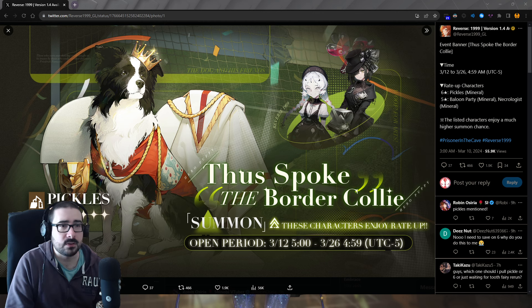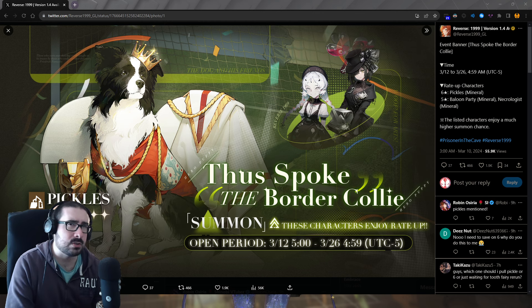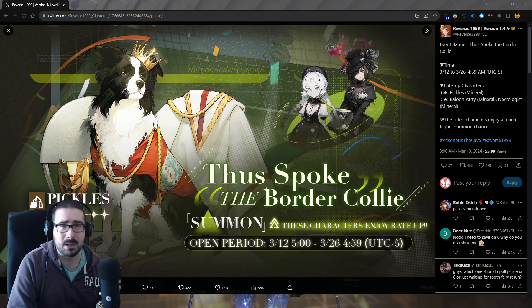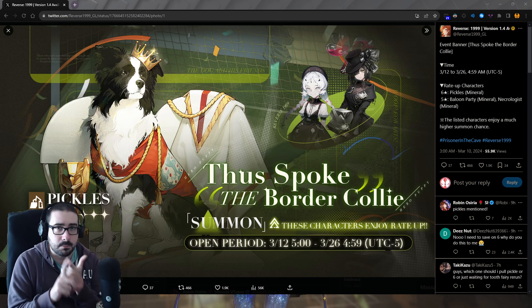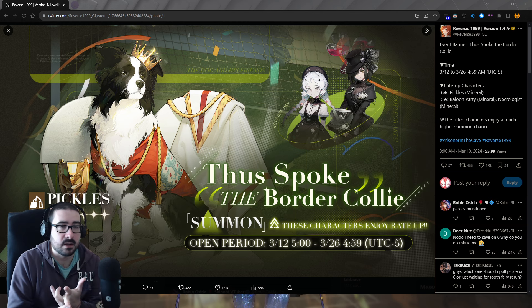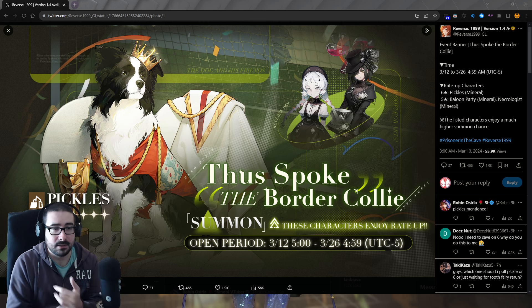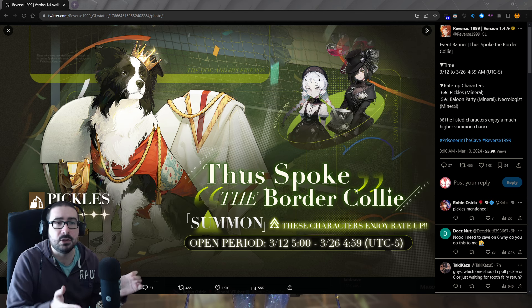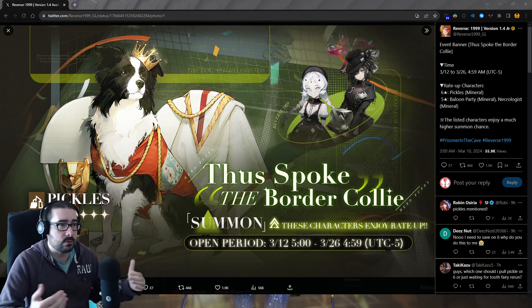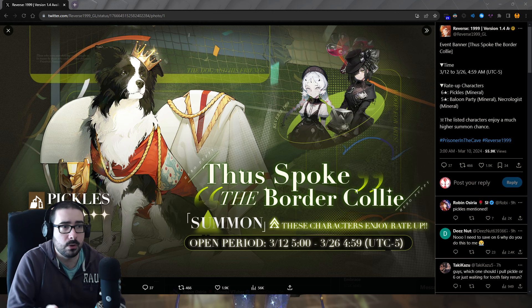I wouldn't summon on it. You can still do two or three star Incantation instead of pulling for Pickles, and most people have Necrologist already. This is a skip. I don't think you should be pulling for this one — mainly because Six is coming in 17 days, after Six Spato Dia is coming, then Ezra, then Chu, then Getion, then Isolde and Marcus. All of these characters are extremely important — they're builder-defining and team-defining, like Chu, Isolde, or Spato Dia.